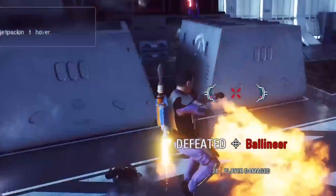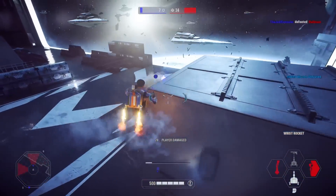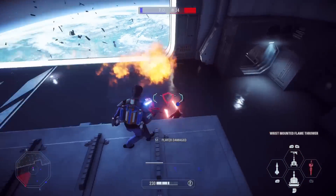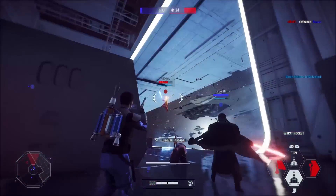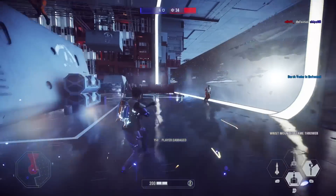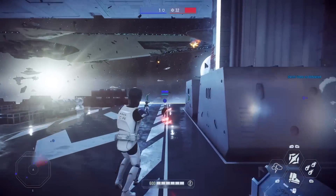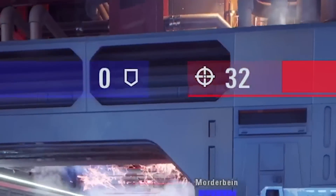Helmetless Djinn looks cool actually. I like that — they got his head model pretty well done. Get away from me, Luke. Flamethrower. Oh come on. Get him, Vader. Get him, boys. What is my body doing? I'm upside down. It's 1 to 32, we're going to lose this. GG's.